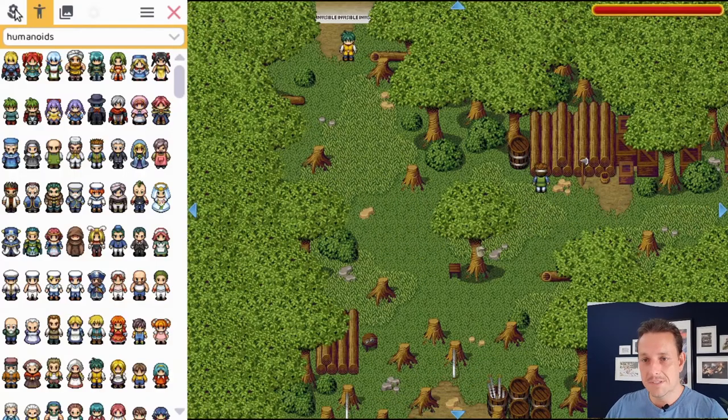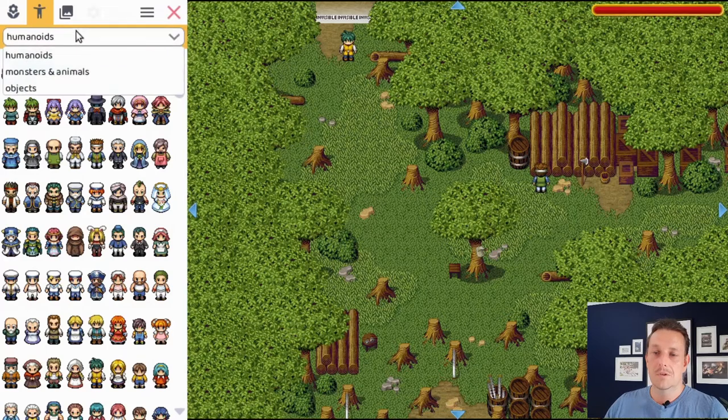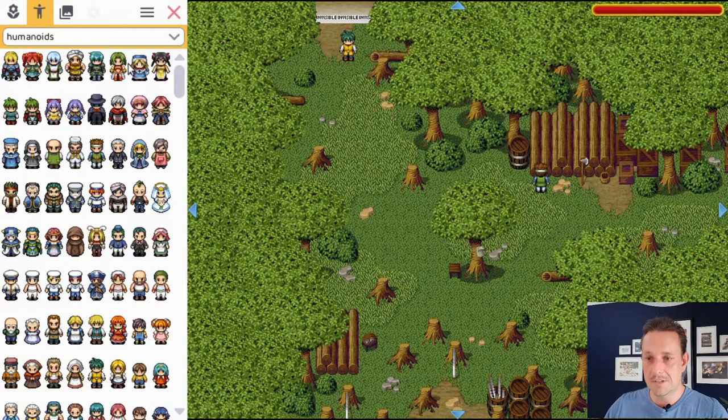We go to our edit button and we go to actors. Here we select the humanoids among this list. In the future I will rearrange this list a bit, add more options, but for now it's this one.